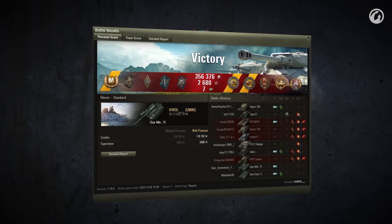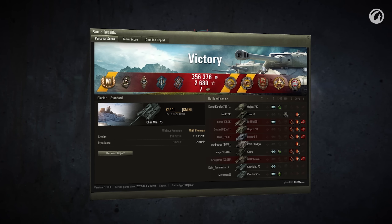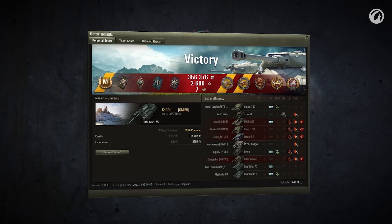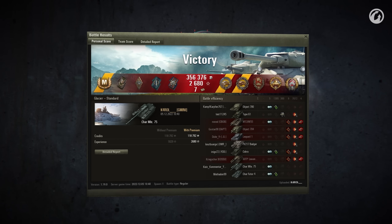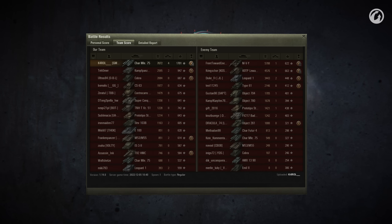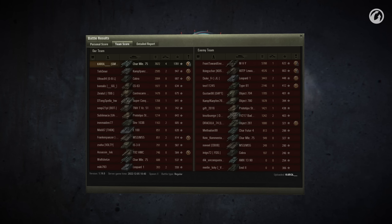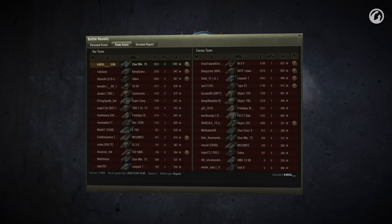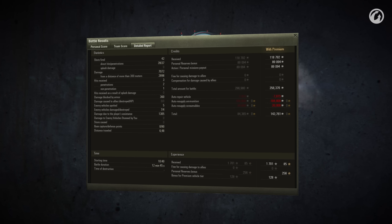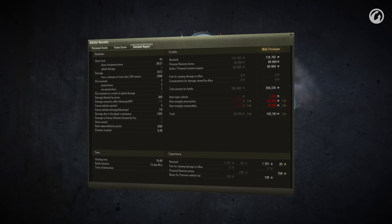What a dramatic ending that was! Carol played every engagement to perfection, managing their shells and HP to win the most unlikely of games, all while scoring a whopping 7072 damage, 4 kills and 1701 base experience. A masterful achievement in a tank with only 42 shells in total! I really hope those of you struggling to master the Shah MLE 75 found a few helpful tips and tricks in this replay, which is why Carol gets 2500 gold and naturally a best replay style. Congratulations!